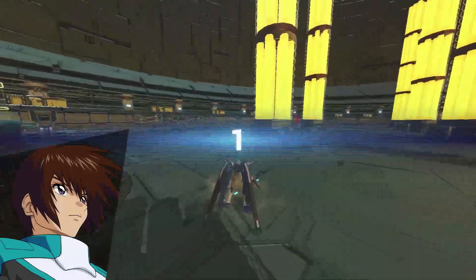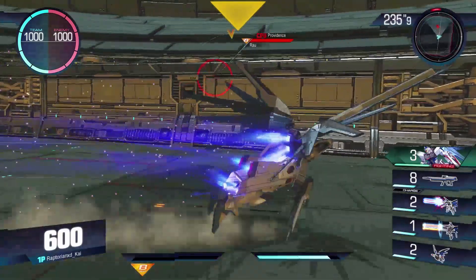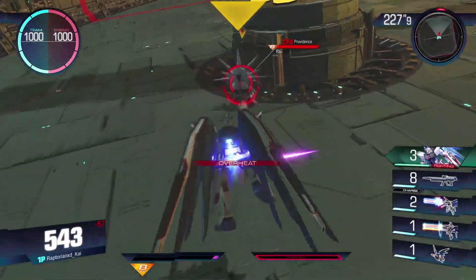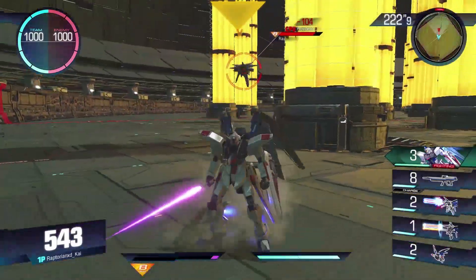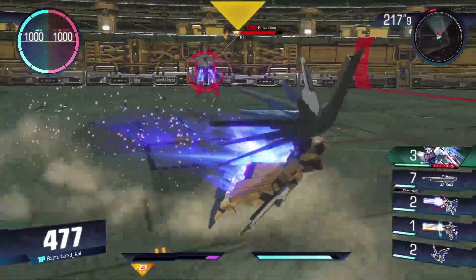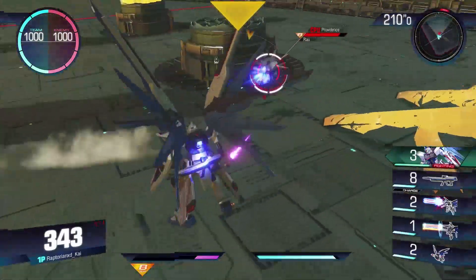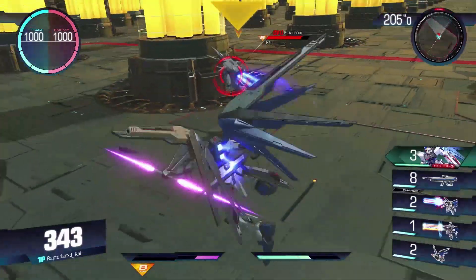But if you like suits that are good for mid-range to short-range, the Freedom's not bad at all. I think there are maybe some better options though — if you have the Virtue, it is by far a better option for mid to short, especially because of the long range that it has. If you have the Buster, I think the Buster is better for mid to short, and it also has better long-range options. But the only thing I might give the Freedom over the Buster is that some of its short-range options are better. In the mid-range, it struggles compared to suits like the Kyrgios or the Gun Cannon.